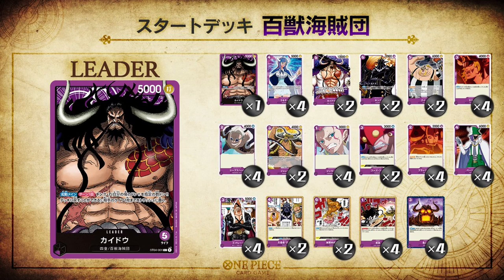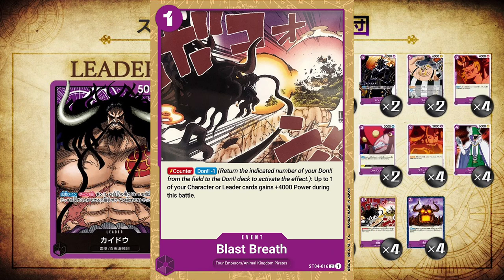The next card is Blast Breath, a one cost event counter card. It is a counter: Don minus one, give 4,000 power to one of your leader or characters during this battle. So this is basically a slightly more costly version of Guard Point from the red starter deck with a slightly higher power boost. It doesn't have the trigger effect, so you would only want to play it from your hand. It's a one cost but you also subtract a Don from your field. But it does buff something by 4,000 power, which is the biggest counter buff we've seen so far in the game. There are four copies of this in the purple starter deck, making it your go-to for countering.